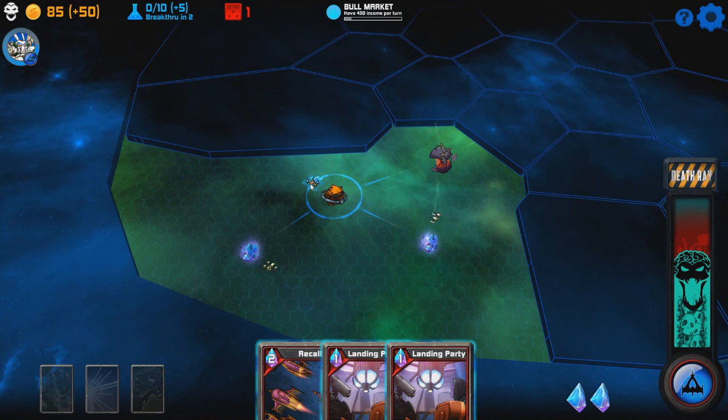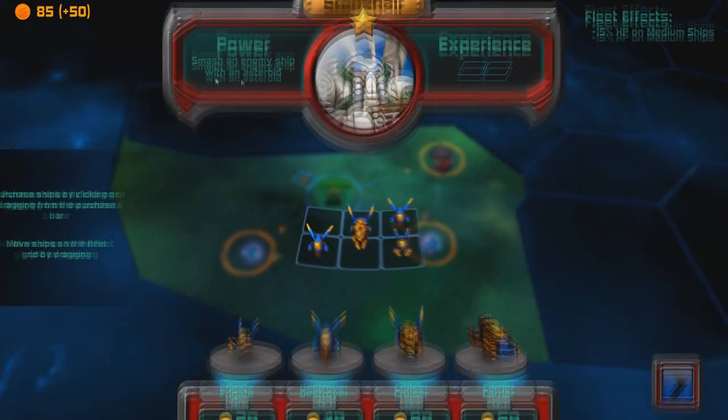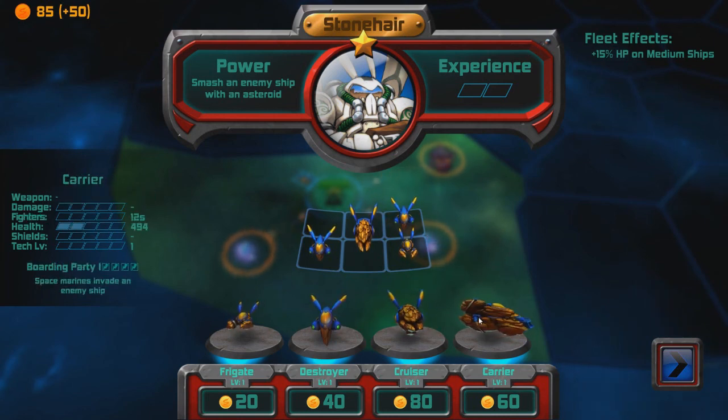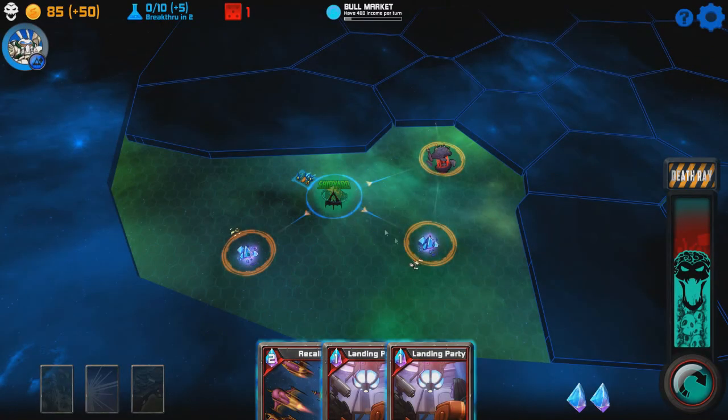So we start off with our ships. Our fleet consists of a couple of smaller ships — we have our cruiser, our destroyers, and we also have a carrier. The carrier is more about boarding party with space marines, so if you're concentrating on larger ships, that would be the way to go. But I'm concentrating on cruisers and smaller ships for the moment. We'll see what kind of perks we can get afterwards.